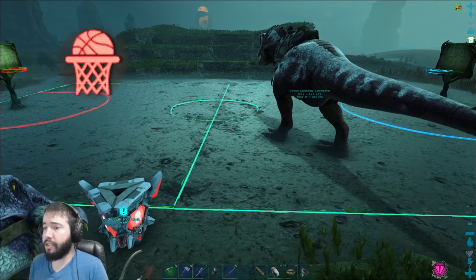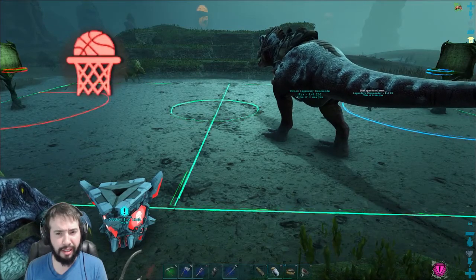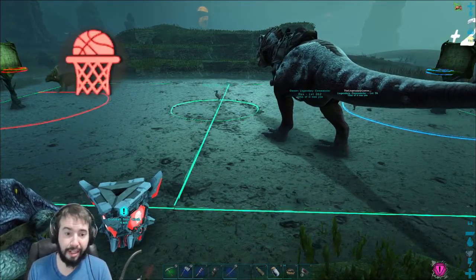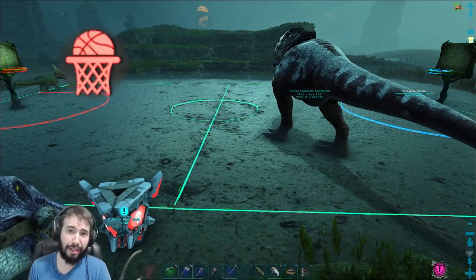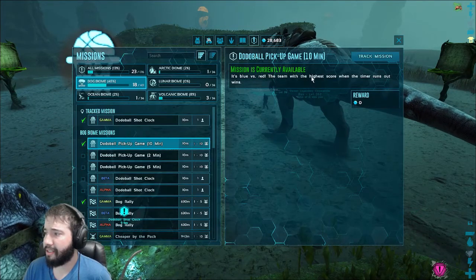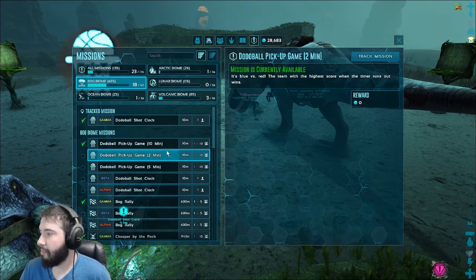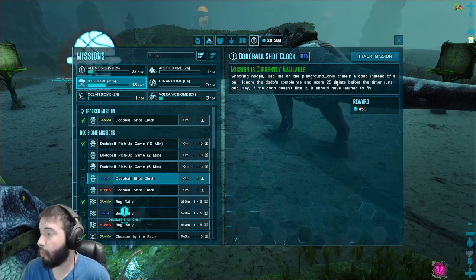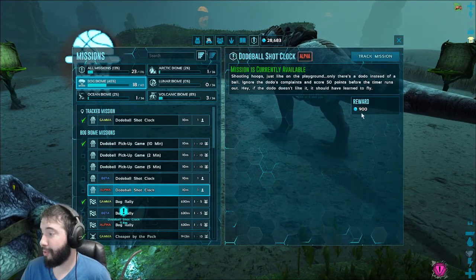So, the solo version is basically you have X amount of time to make X amount of points. On the gamma, it's like — what is it, like 10 minutes, Commander? Five minutes to make 10 points. So that means the beta is probably two and a half minutes to make 20 points, and the alpha is probably a minute and a half to make 30 points. We're gonna test that out. You only get 75 hexagons — it says 25 points in about two minutes and 50 seconds, and then 50 points. If you manage to do that one, you get 900 hexagons.